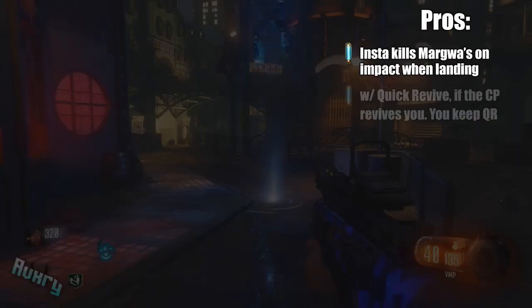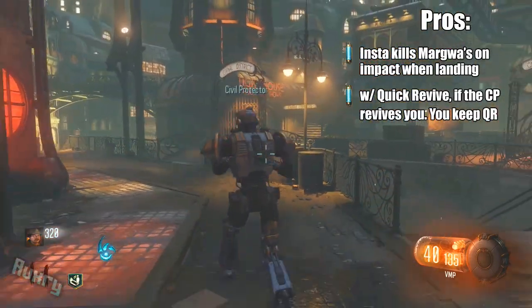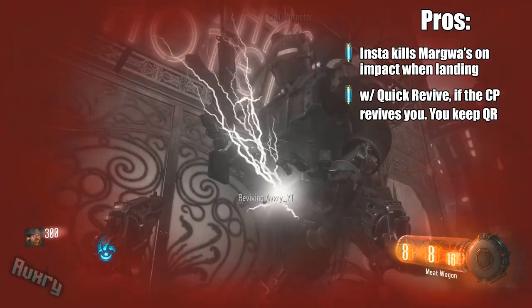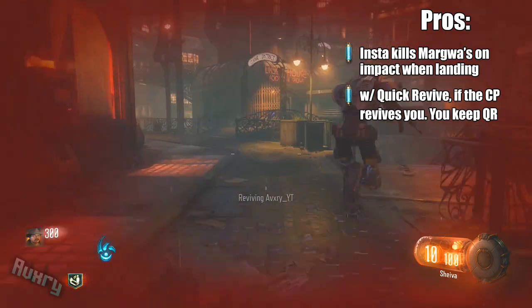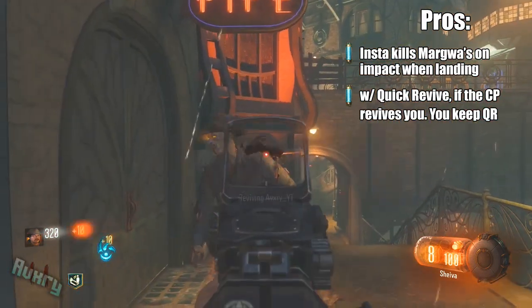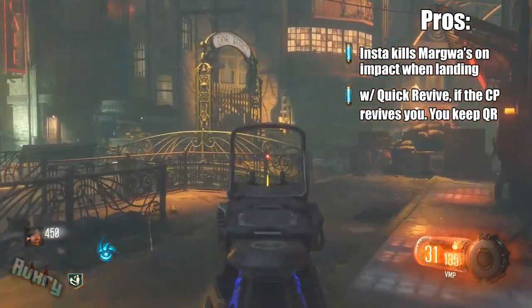The next pro is when you're playing solo, if you have Quick Revive, the Civil Protector can revive you when you're down and the only perk that you'll keep when you're revived is the Quick Revive perk. It will not use up your perk machine drink. So as long as the Civil Protector is out, you'll have unlimited quick revives — that is one huge plus for high rounds.